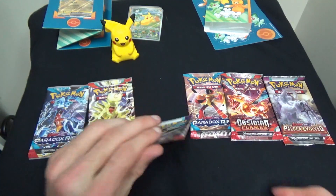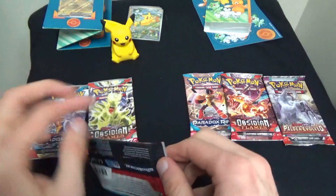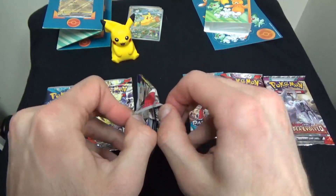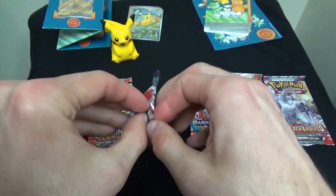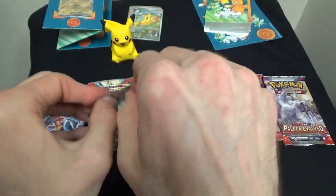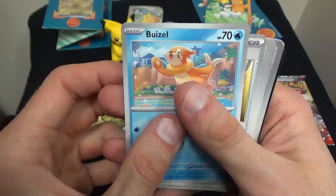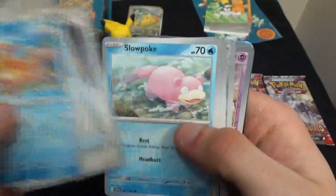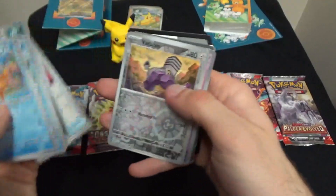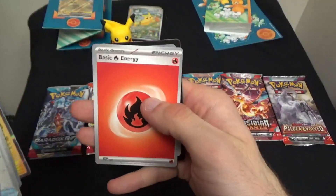We'll start with the ones released first to last, so Scarlet and Violet first. To start us off, we have a Bizzle, an Energy Retrieval, a Lechonk, a Slowpoke, an Oinkalone which evolves from Lechonk, a Spirit Tomb, an Ultra Ball, a Varum Reverse, a Dedenne Reverse, a Holographic Miraidon, and finally a Basic Fire Energy. That's really cool.